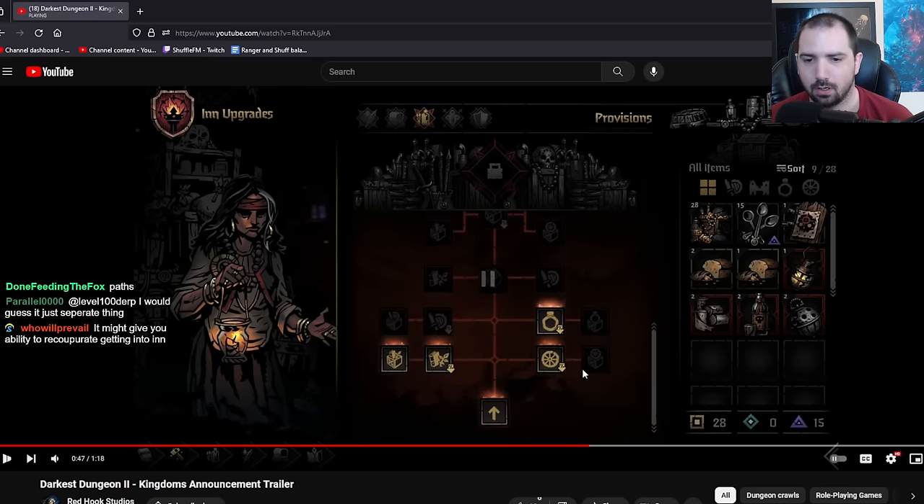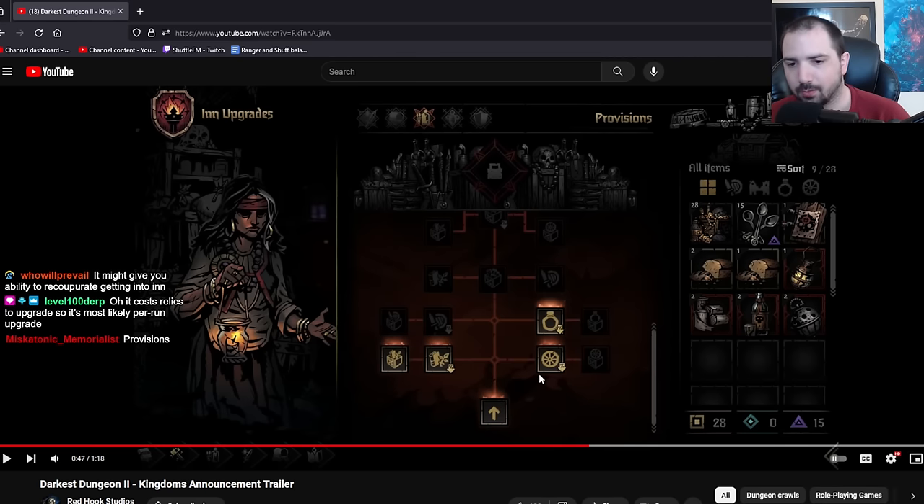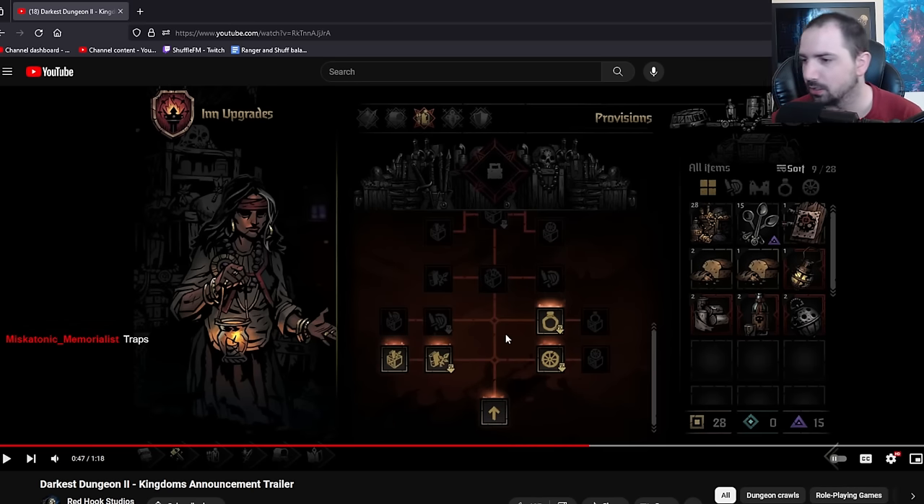Weird. Provisions - so probably trinkets. Trinket price down, wagon upgrades down. End items I guess. Combat items? This might be combat items. Traps? Oh yeah, that's the trap symbol - the tinker. The per run upgrade gives you the ability to recuperate.